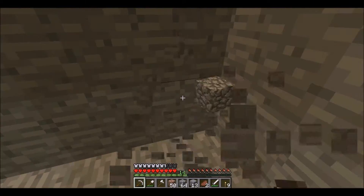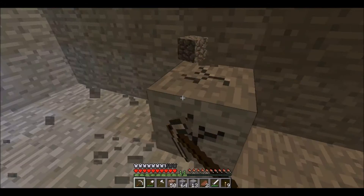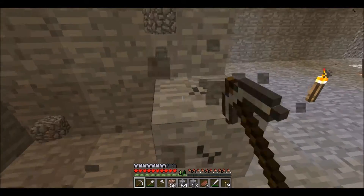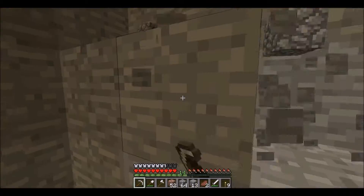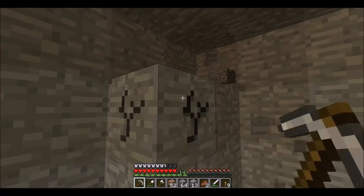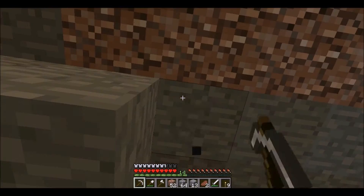One thing I did was I dug like this and then I found a cave — a giant ravine full of lava, and that's where I found almost all my diamonds. It's like once you hit one diamond, you eventually find like three more right next to it. They usually come in groups. You most likely will not find one diamond by itself — most of the time it's in groups of at least two. I think the most I've ever found was like six or eight in a group, most commonly found in groups of four.